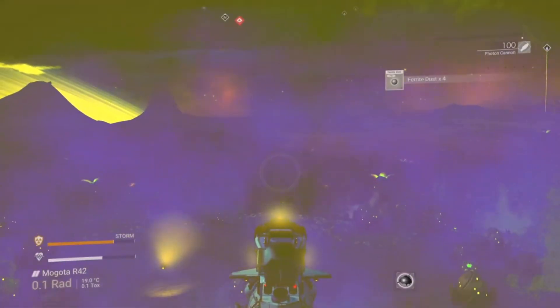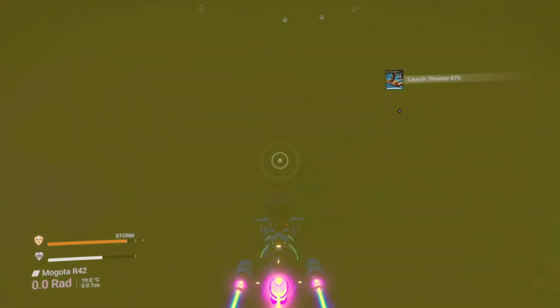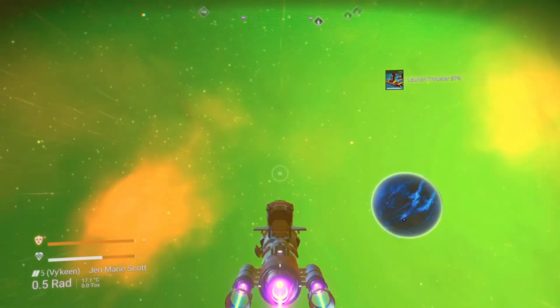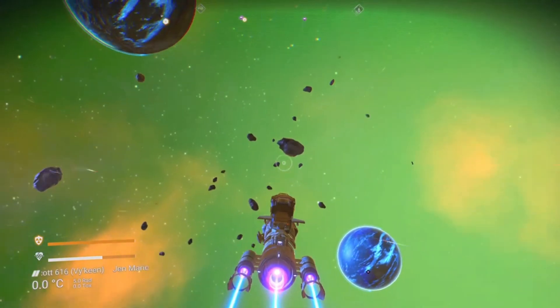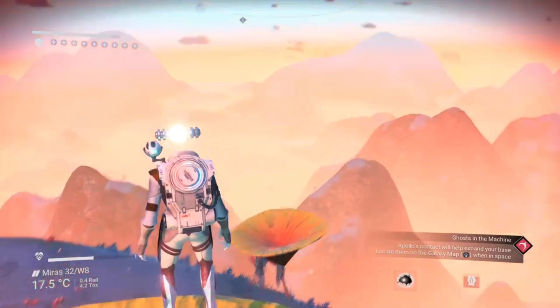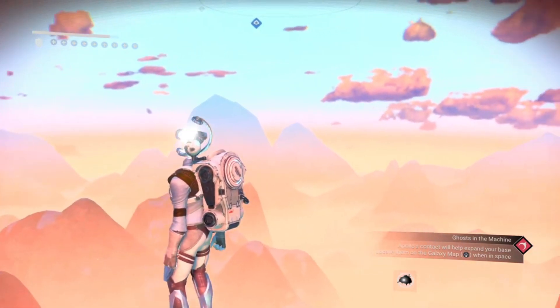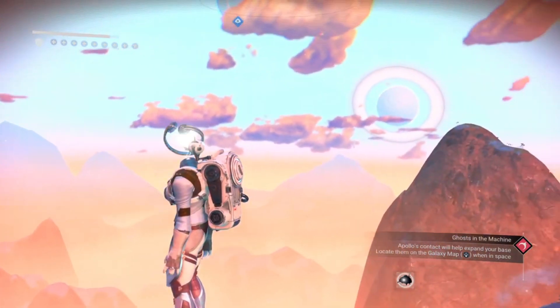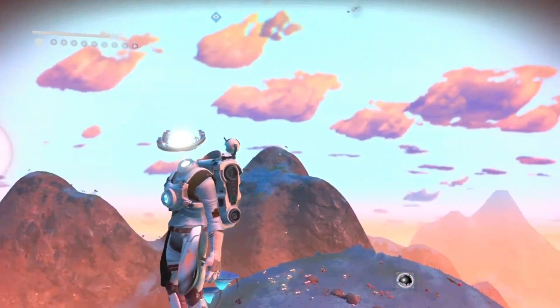So what exactly is procedural generation? Well, unlike in a lot of games where teams work together to design and build the map and everything in the game manually, procedural generation is a method of creating data using algorithms instead. In the context of gaming, it uses these algorithms to create all sorts of things like 3D models — so flora and fauna that you're going to see on the planet — along with textures like the biomes you'll see on planets.